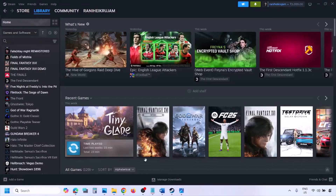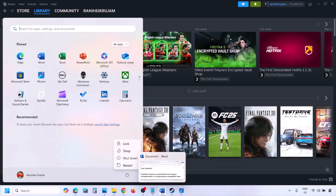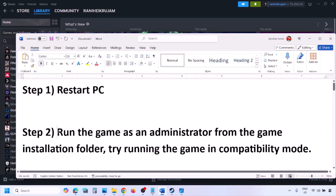The first step is to simply restart your computer. Just restart your computer once — do not ignore this step. Restart your computer once and then check. Still not working? The next step is to run the game as an administrator from the game installation folder.